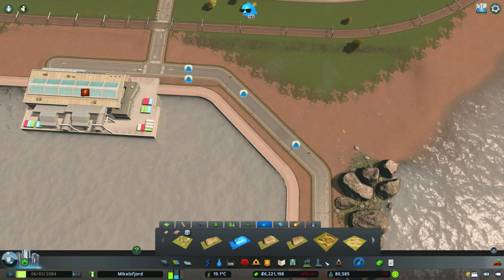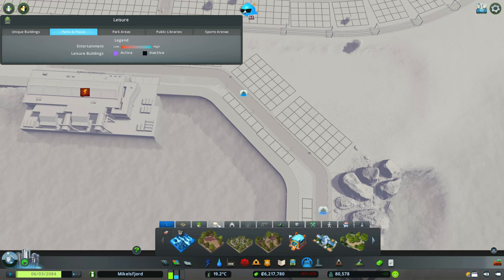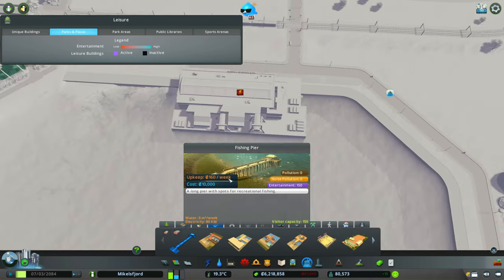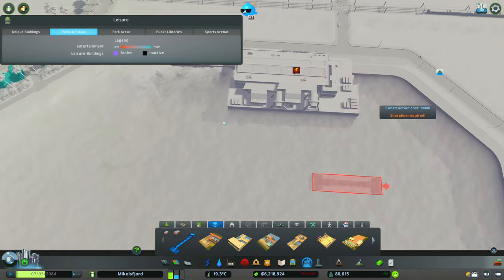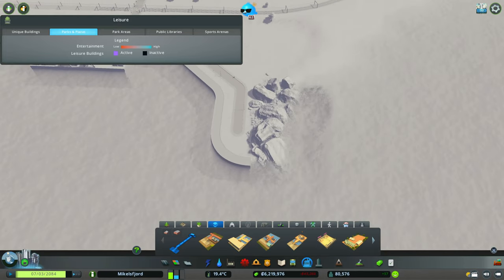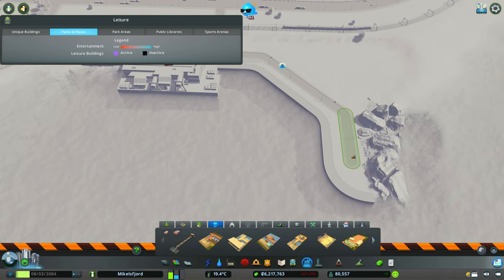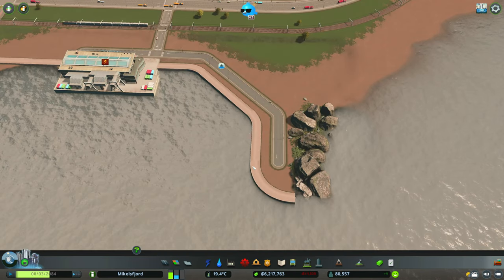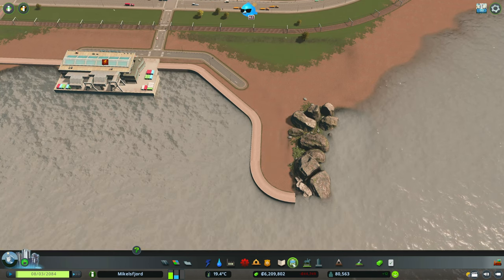Let's see what amenities we want to get in here. Can I get my path in first? Let's go into the tourism-specific assets — we have a fishing pier which I think makes sense. Actually it might make more sense to get it on the other side. I'm also wondering if it makes sense to put in a ferry pier as well — I'm not sure we're going to use it right away but it does seem like something that belongs here, though we'll have to back the road off.